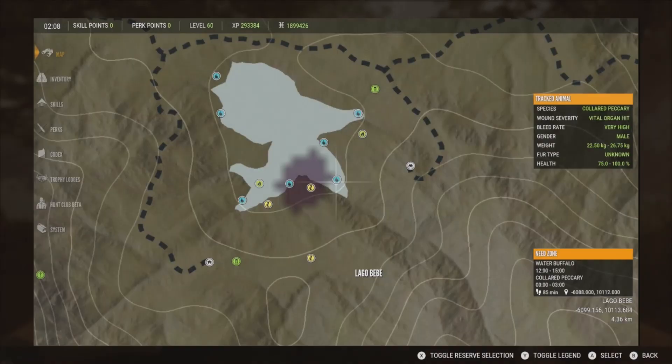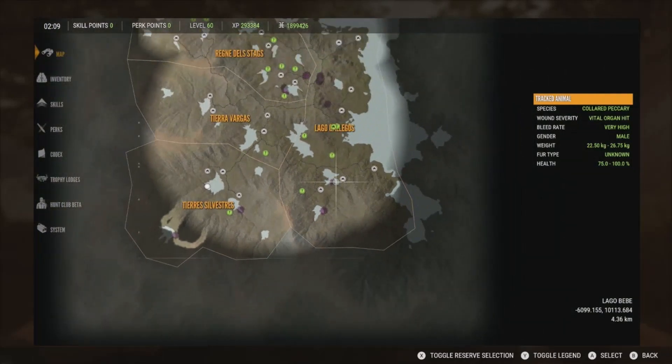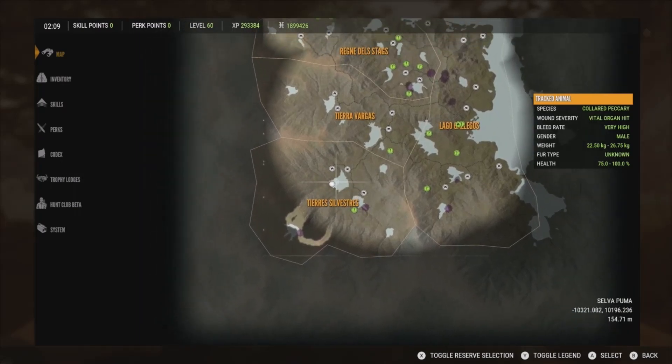Slight change of plans here. For whatever reason I cannot get these javelinas in their zone at that lake — I think it's because of the puma. Like I said earlier when I tried to go over there the first time I had problems with that and he spooked them off. I went over there twice and just could not get them, and each time I did hear the puma mating call.